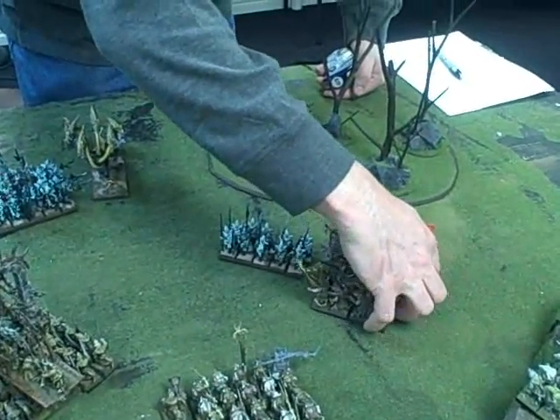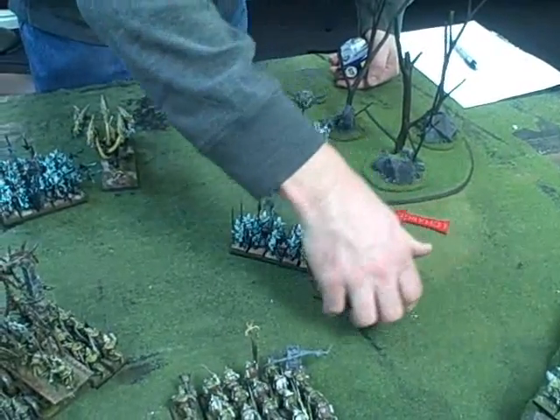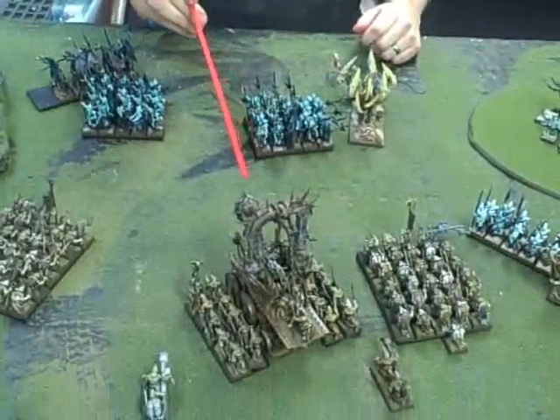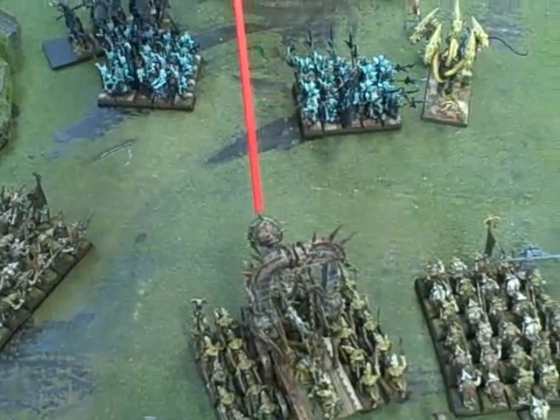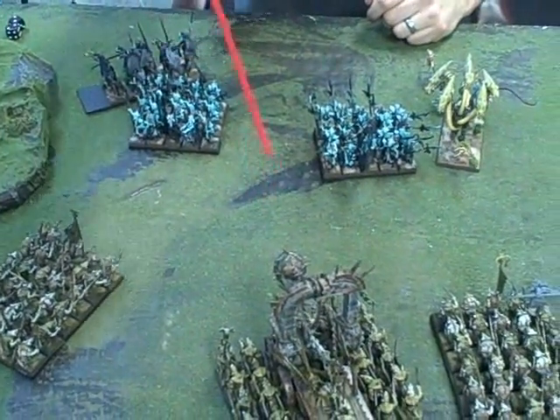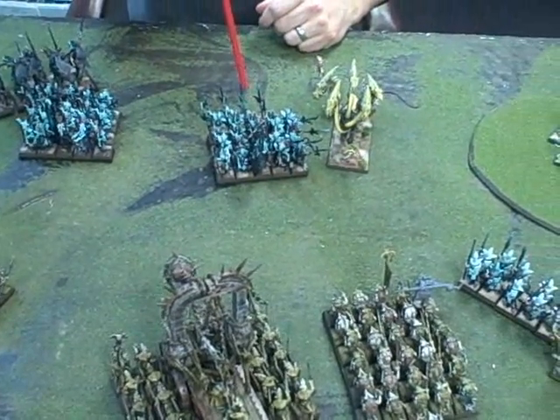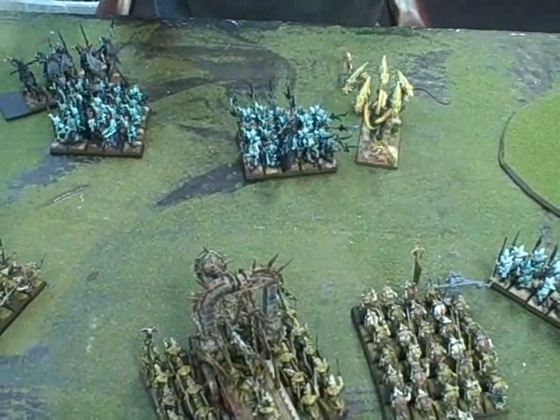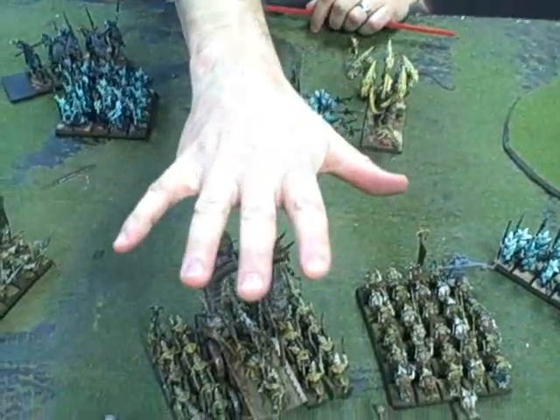This wizard attempted to cast the Vermin Tide spell but it was dispelled with my two dispel dice. Then he attempted to cast Wither on this unit and that was affected by the Ring of Hotek. Since Ren rolled double twos he got a miscast — miscast result was five, so that meant I got to cast one of my own spells. But I don't have any wizards so it was no effect. The Ring of Hotek carried the day for the magic phase.